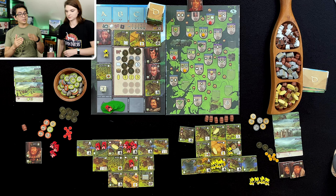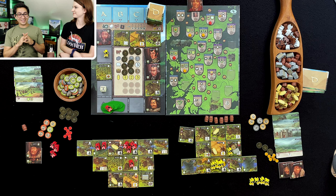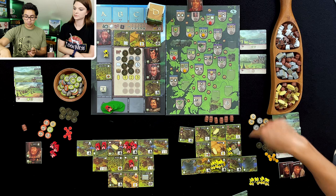Somewhere in the middle of this game, there is going to be the end of the world tile. And once both of us pass that tile, the game is over and we do one final scoring — similar to what we just did, plus some additional things.